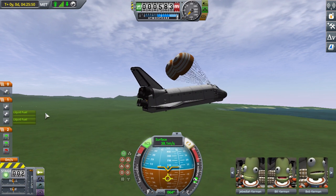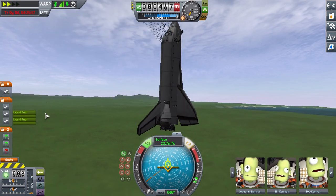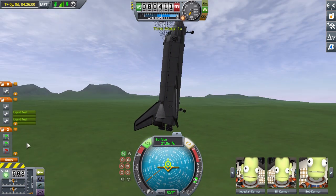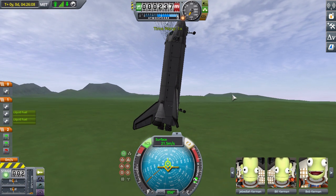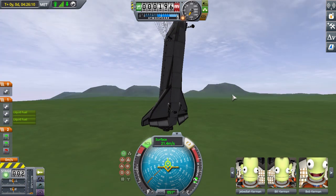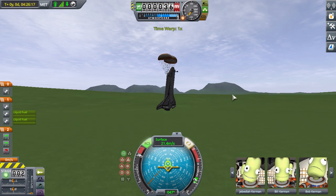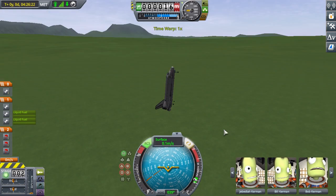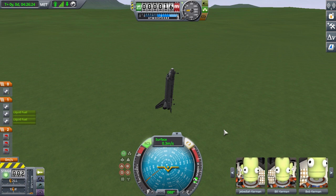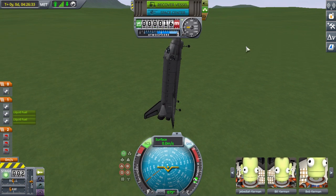Use the parachutes to help keep the nose in a reasonable orientation. That's not as reasonable as I would have hoped, but now I can sort of adjust it. It's not going to work. Oh, it actually worked. It didn't break. Best shuttle landing ever. I believe this qualifies as a VTOL now. Nice.